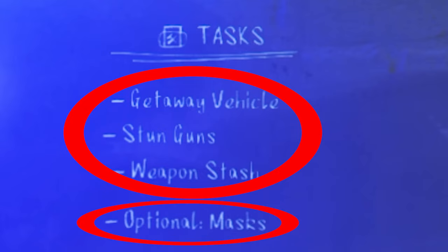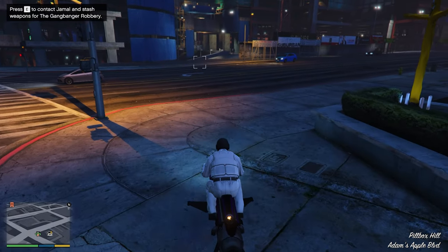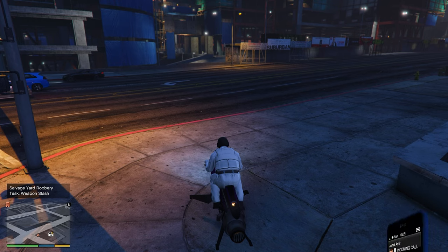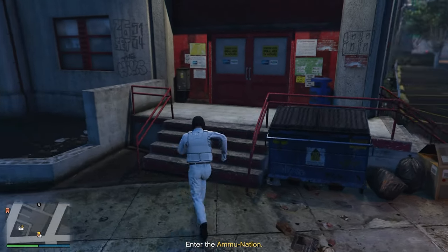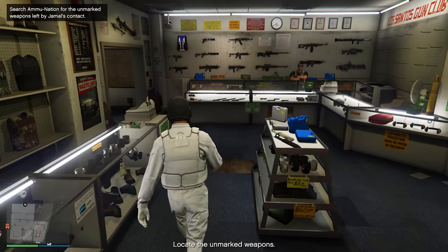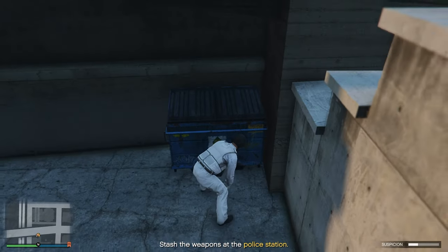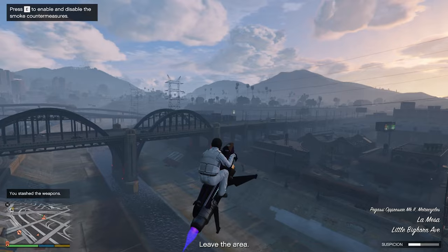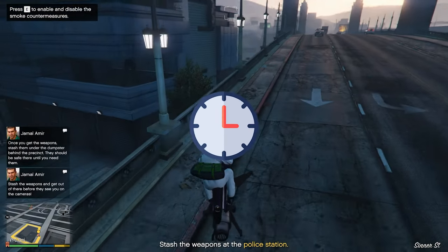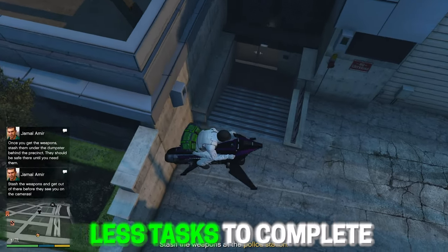In the top right corner there's a new type of prep mission called tasks. There are mandatory tasks and an optional one, but these tasks cannot be started from the planning board. When you roam around you will see multiple icons marked on your map saying 'robbery tasks.' When you go to one of them it will be marked with a green area, and Jamal will call to explain exactly what you need to do. For example, one task requires you to collect ammunition — get into a gun store, pick up a green bag, exit the store, then go towards the police station and stash the weapon there. Some tasks have a suspicion bar in the bottom right corner, so the faster you complete it the better. Each steal mission has a different amount of tasks — the cars worth less money will also have fewer tasks.